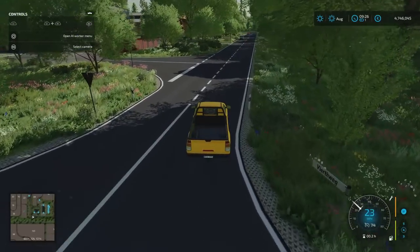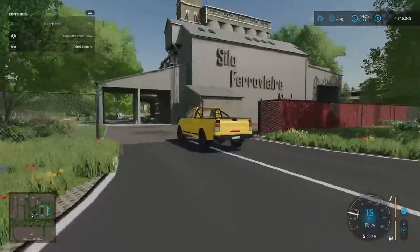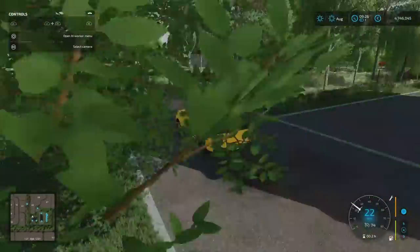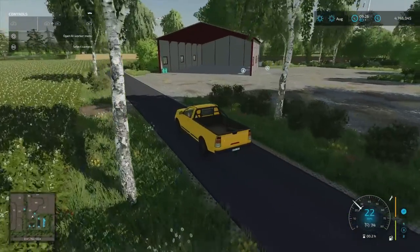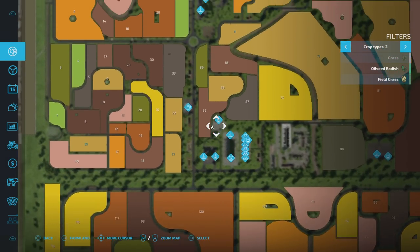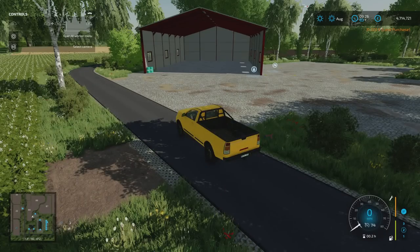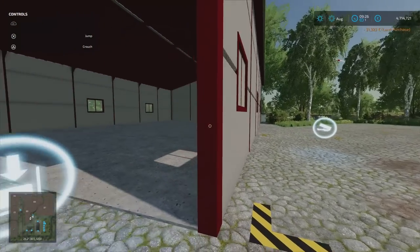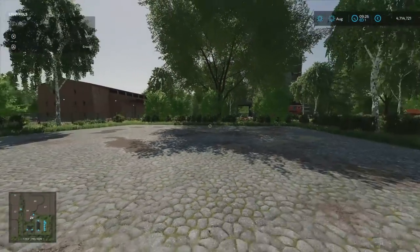Turning down here we've got the North March Point sell point. There's also another lime station around the other side. Coming around to the back we've got the bale and pallet storage here — this is 750 grand and is part of the required mods. You can also own the plot of land the bale and pallet storage is on. It's interesting not having bale storage at the main farm — it's quite a trip to get stuff into storage.